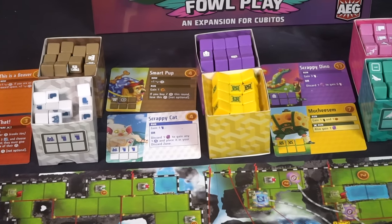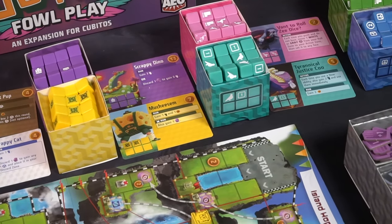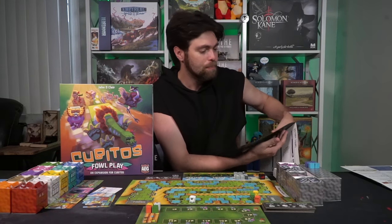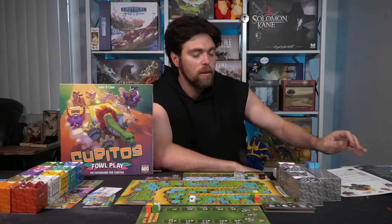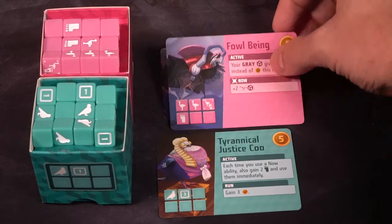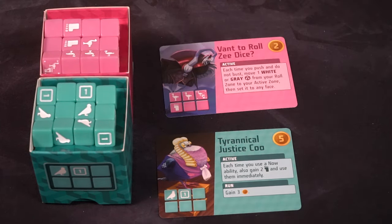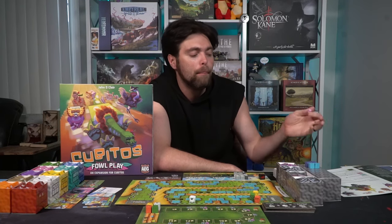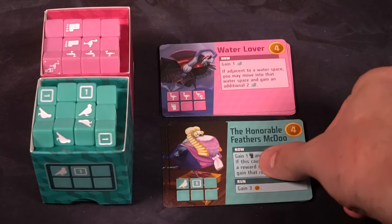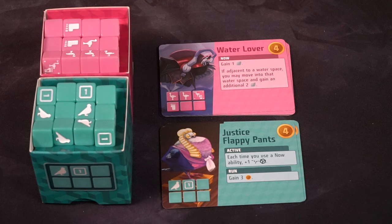There's a ton of new and interesting mechanics in the expansion. The pink die has a unique ability — if you roll one particular side, you use the ability but lose a foot during the run phase, meaning it slows you down a bit, but you get to use the ability of the vulture. The game also provides additional cards for all the original dice, and each original card set will give you additional abilities as well.